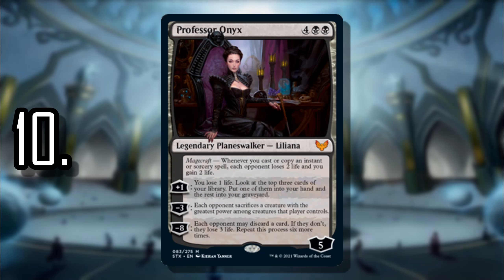Starting it off at number 10, we have Professor Onyx. Professor Onyx is really here because of her triggered ability, Magecraft: whenever you cast or copy an instant or sorcery spell, each opponent loses two life and you gain two life. That right there is enough to keep her on the list at number 10, because planeswalkers are a dime a dozen and usually just do the same thing as others — maybe slightly different, but never really exceptional.